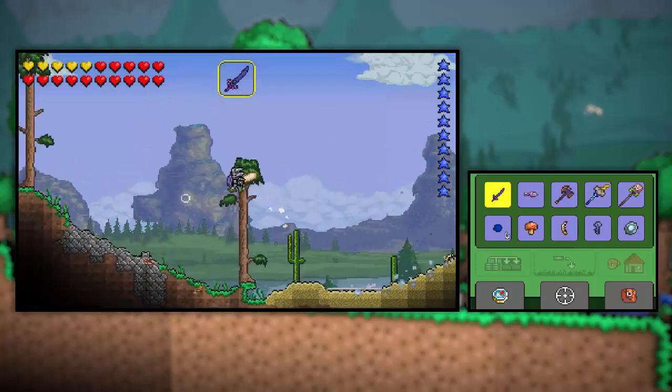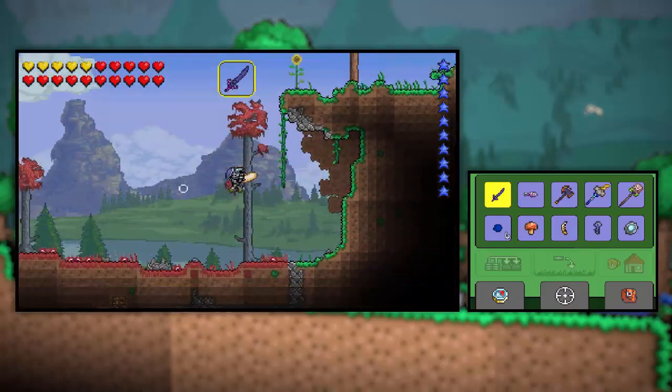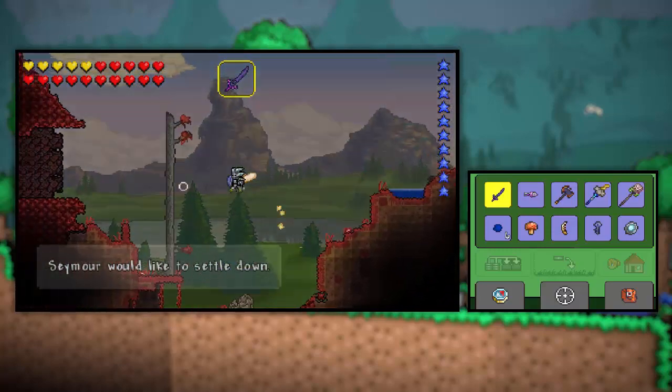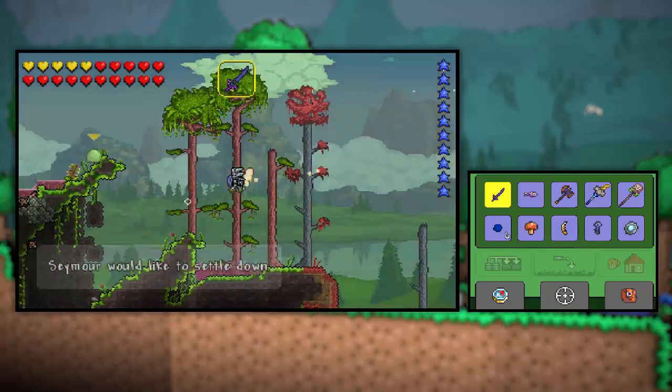Oh my gosh, this desert is nice and small and it's very flat too. What's over here? Oh, I've got the crimson biome as well. Yes! Oh, this world is perfect. But this isn't what we want — we don't need this stuff. We need a snow biome.